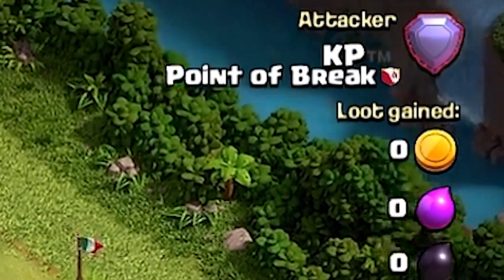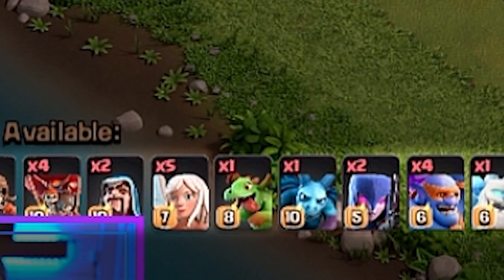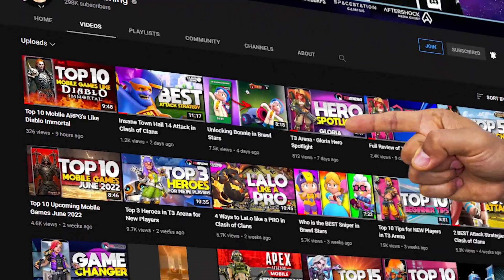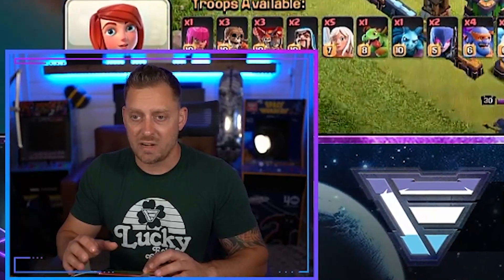My name is Echo, and let's dive into the first attack strategy being used right here by King Push in Legends League. He's been into these super bowlers. I did feature this attack strategy last week on the channel exclusively — if you missed the video, go check it out. But essentially, it's a super bowler smash strategy.